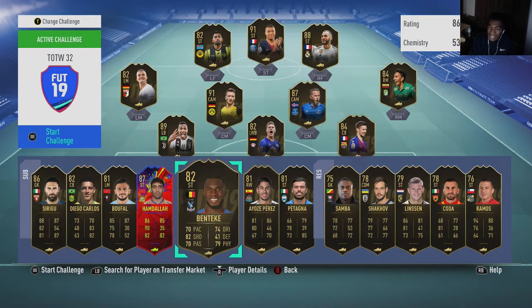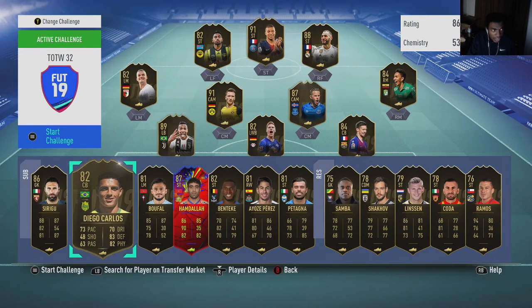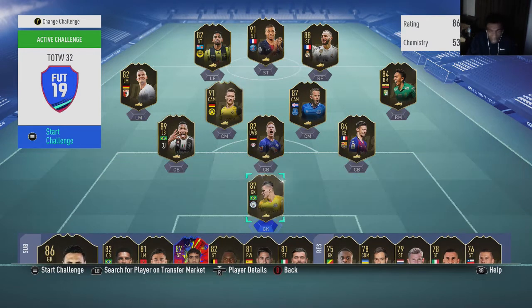Next up is Christian Benteke — he's 16,000 coins on PS4 and 15,000 coins on Xbox One. Then we have Diego Carlos — 15,500 coins on PS4, close to 16,000, and 15,000 coins on Xbox One. This week's informs are really good for sniping, mass bidding, and long-term investing. Then we have Mena — around 20,000 coins on PS4 and 18,000 on Xbox One, a fairly good card to snipe and bid on.